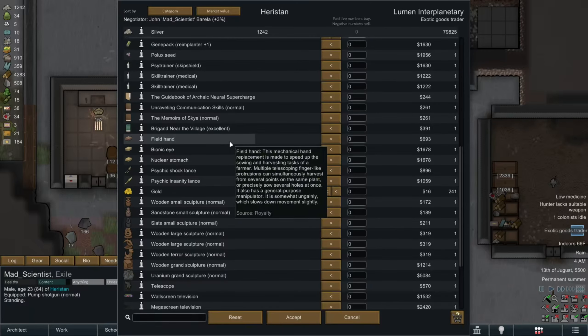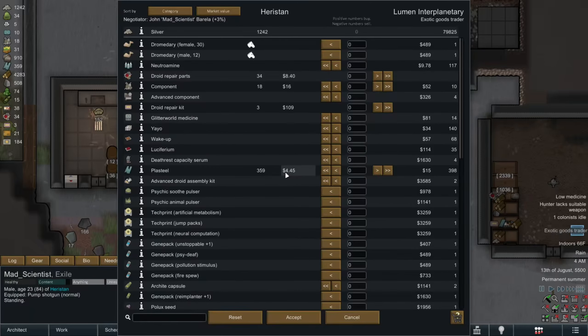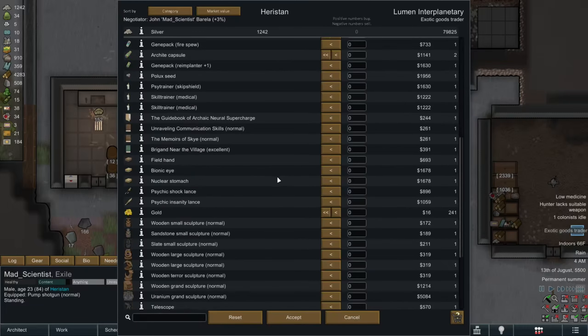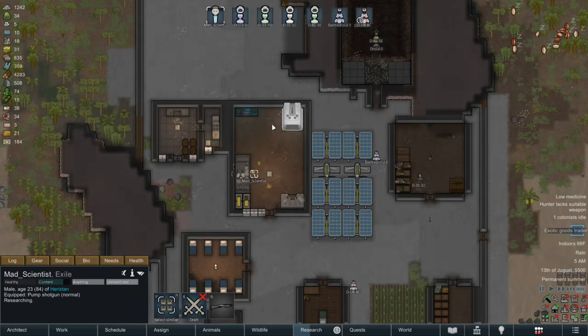We have an Exoticus Trader installed in town, so let's see if we can actually buy something. And by buy, I mean sell. We could sell all the plastico that we've been digging up, but I think I might need that for later. What can we actually sell? Right, nothing. I love not being able to sell anything. It is what it is, though.